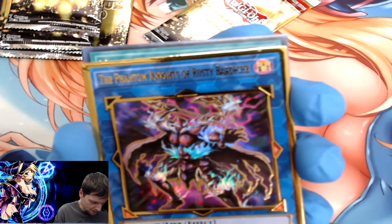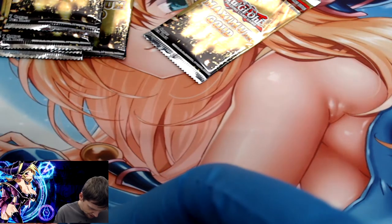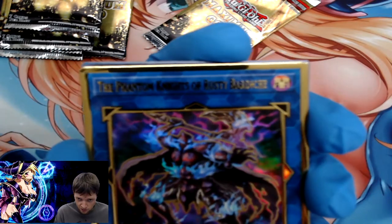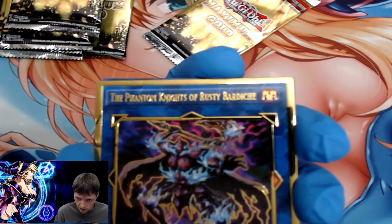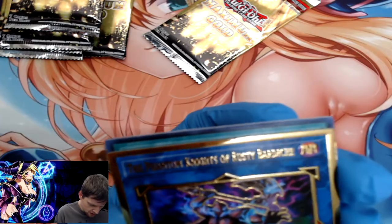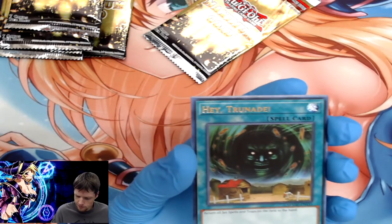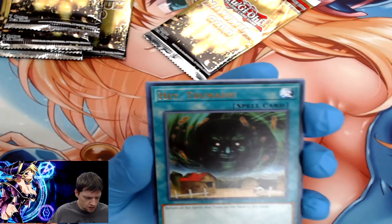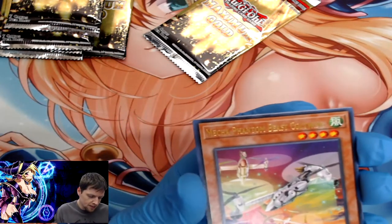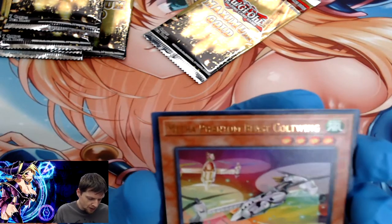The Phantom Knight of Rusty Bardesh — sorry, that freaking gold the way it blended together. Again, probably pronouncing it wrong — oh well. Mecha Phantom Beast Cult Wing — another one of these weird helicopter airplane dragon monsters.